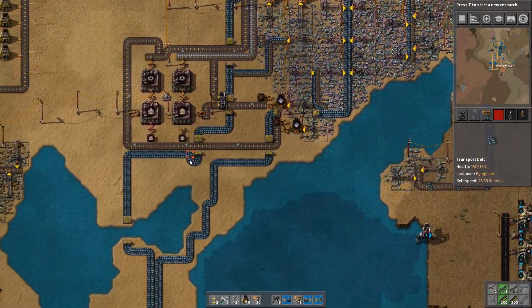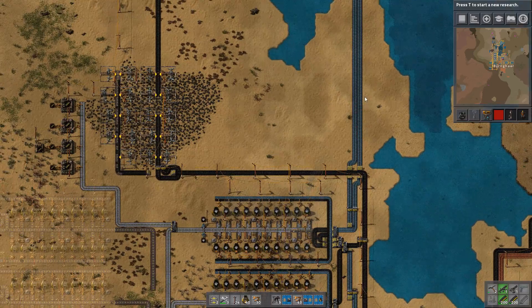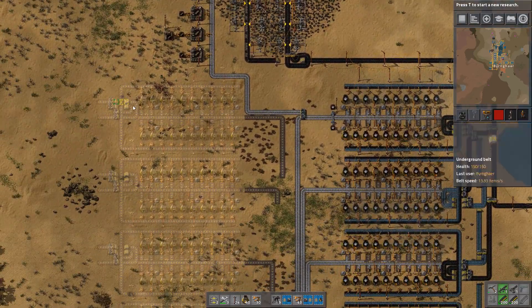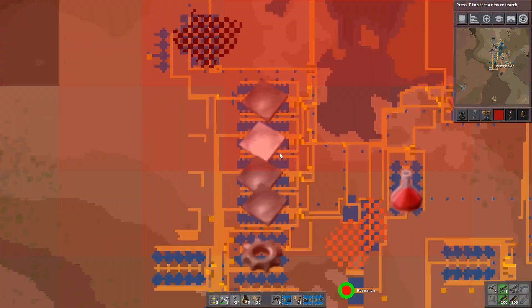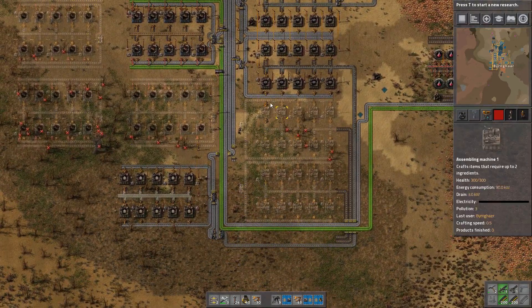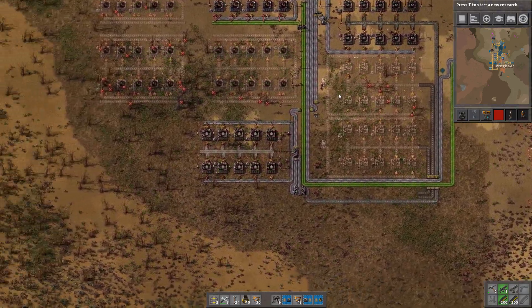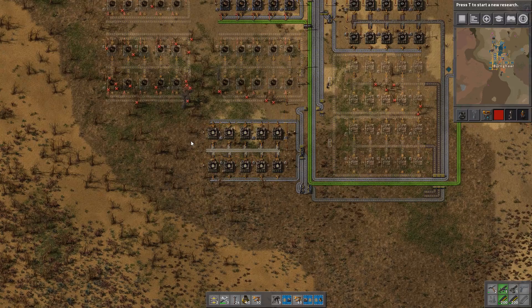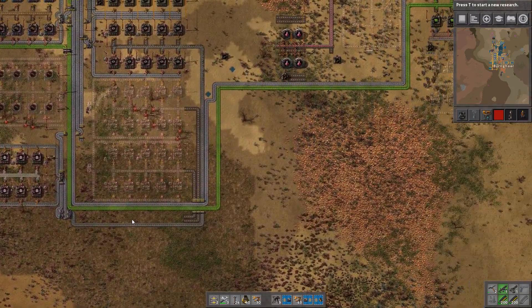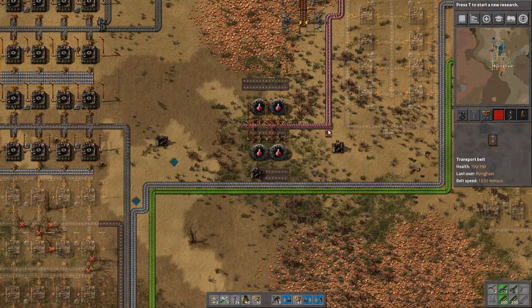It's not even all being used very quickly because all the belts are backed up. We might even be able to take half of this and start activating some of this stuff over here, but maybe once we start making more stuff in a more constant fashion all of this is going to dry up, so maybe we shouldn't be too hasty. But anyway, we are now ready to start making green science, which is going to have to be brought over here onto this belt right there.